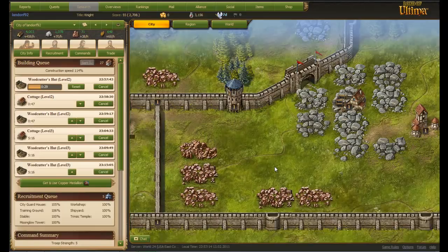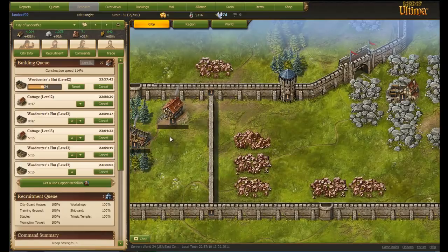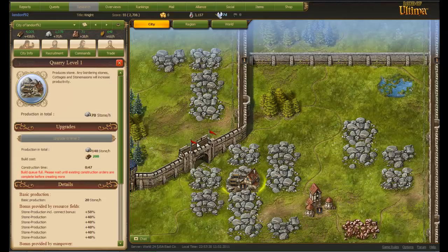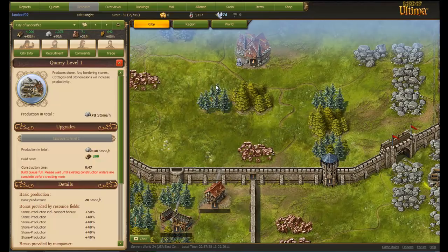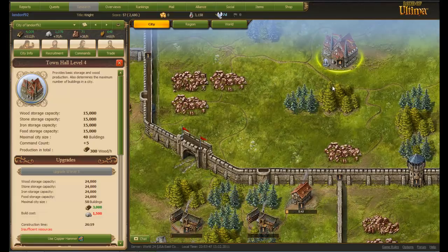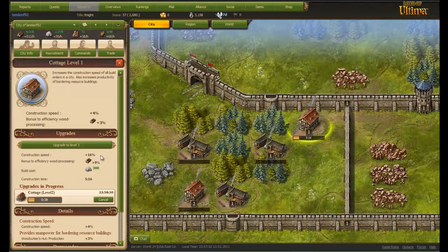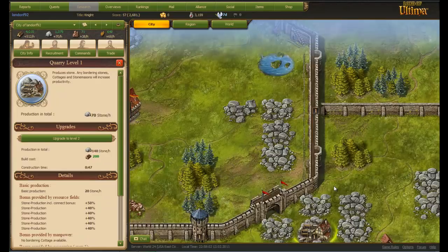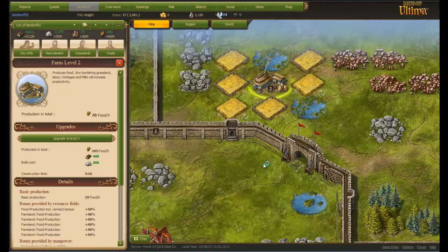Stone is the second most important resource. Lumber — or wood — is number 1, and stone is definitely number 2. Stone is used the second most in the game. If you look at the town hall, it takes twice as much wood to get to level 5 versus stone, and that's the case for most things. For a cottage it's the opposite — it takes more stone. But it only takes stone to build any kind of woodcutter's hut, iron mine, quarry, or farm — those take wood. That's why wood is the number 1 thing you need to get.